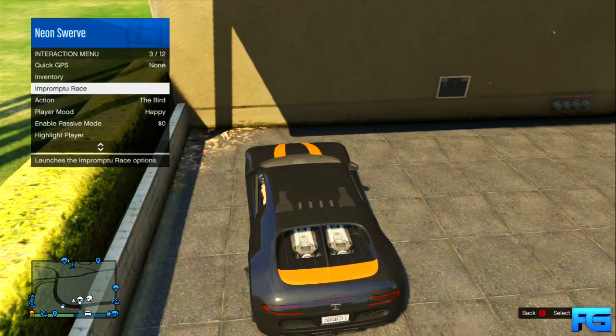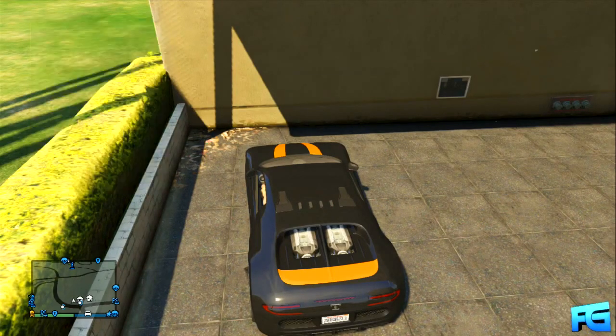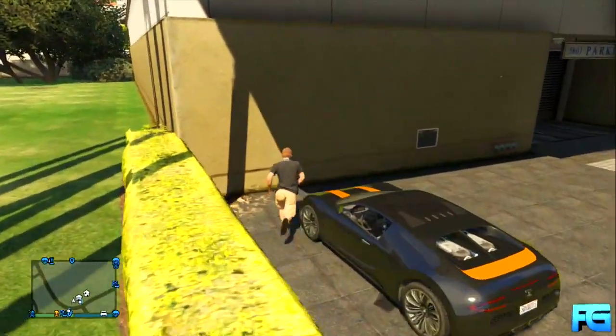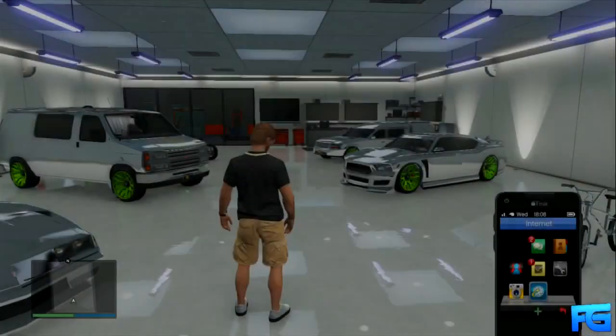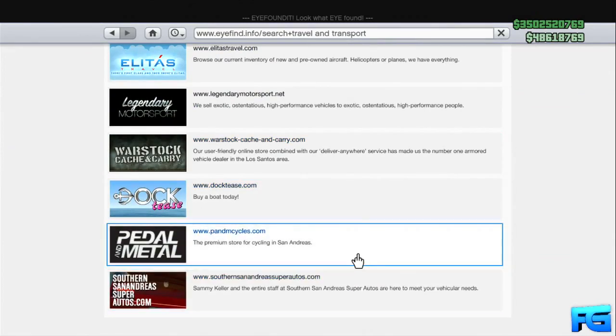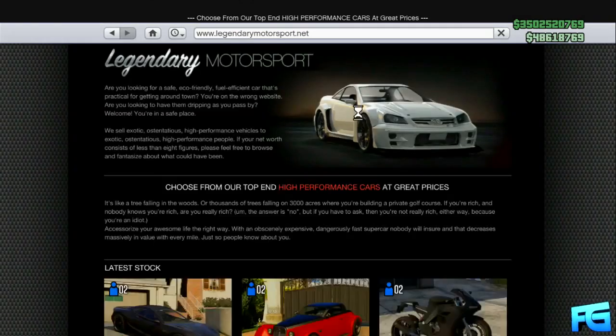In order to store this car in your garage, you're going to want to enable passive mode and park the car nearby your garage. Now have a friend get a tank and park it in front of your garage — and of course if they don't have one, you can have them steal one from the military base. Once they are parked in front of your garage, go inside.